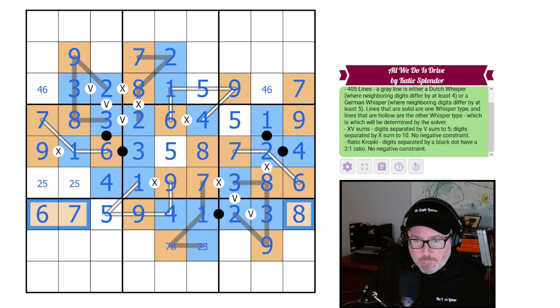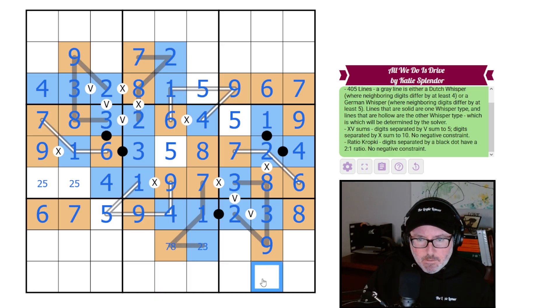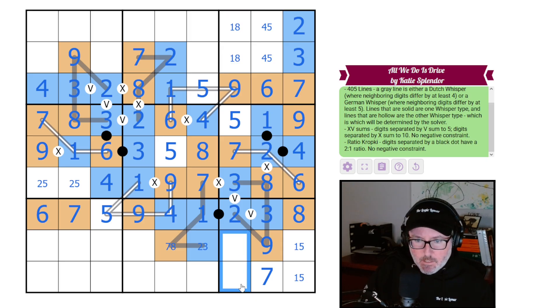These have to be low, so this is a four because we can't use the five again. Now these three: six, seven, eight. This is the eight, this is the seven, this is the six — all high digits. That six tells us four and six are placed; let's get going. We need four, five, and seven: this is the seven, leaving a four-or-five pair. We need a two which goes up here.